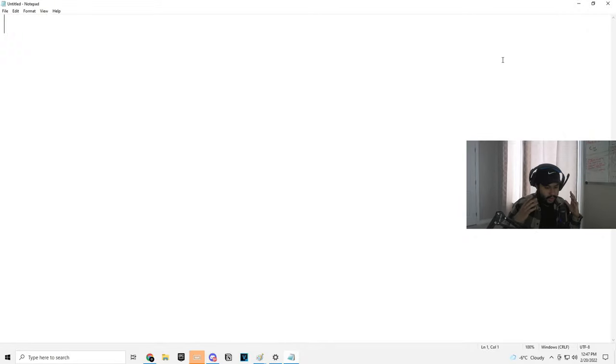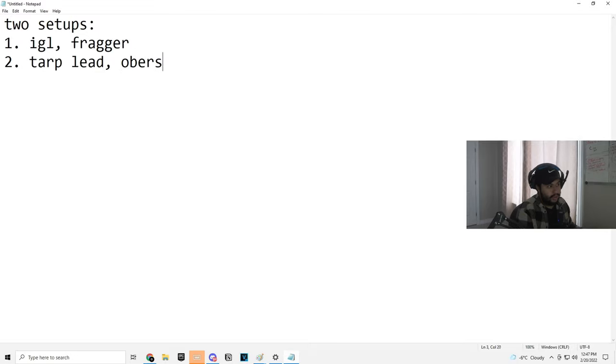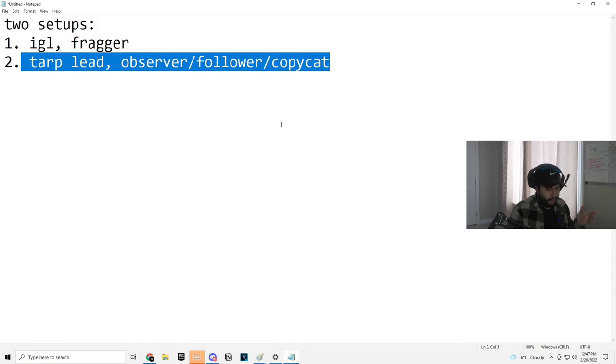Let's talk about duos. There are two main setups in duos. The first one is the IGL slash fragger setup — this is the most commonly heard, but not necessarily the most commonly executed. The second one is actually having a tarp lead and then an observer — someone who calls out things they see, information, or a follower. They just copycat like that. This is actually more common in duos, believe it or not.